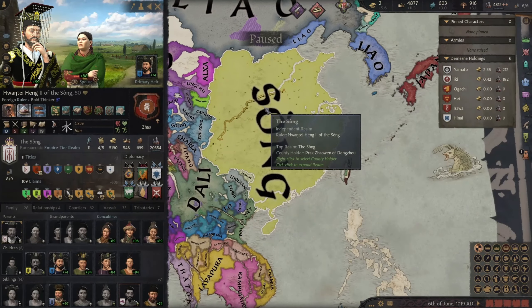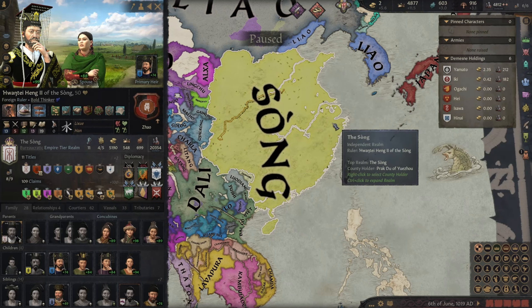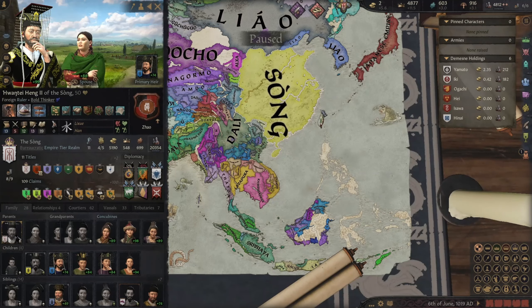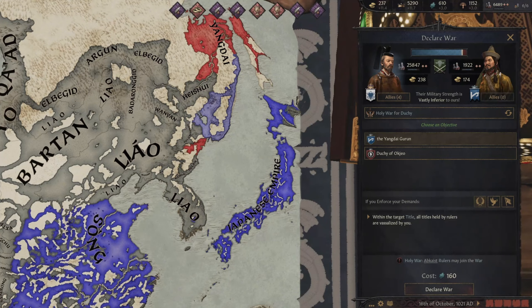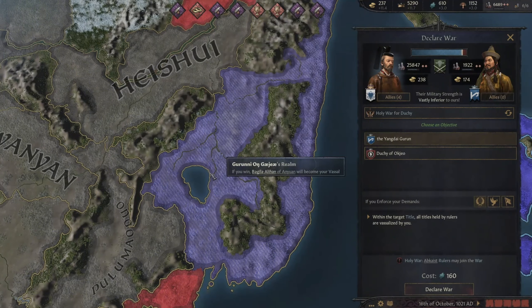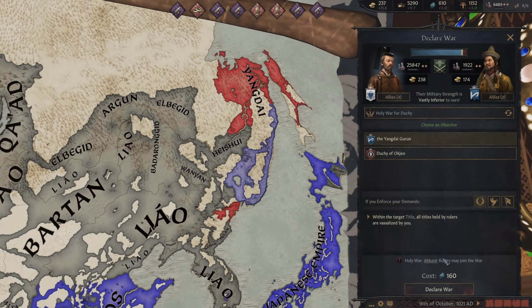Oh my god, dude. If I have to conquer the Song Dynasty, or even little bits of China — not even the entire thing, just bits — it's going to be very hard to do. I don't even know what I'm going to do. 20k troops. I guess we're going to find out soon enough. I might as well start branching out over here. It looks like a really good choice. Super weak. All the land over here is really bad — zero dev, just tribal lands. But it looks good on the map, and that's all that matters.